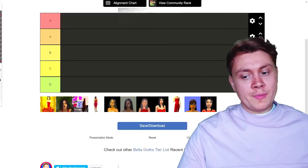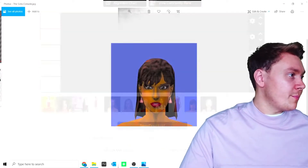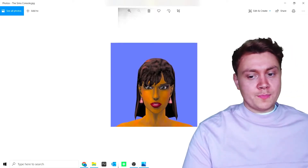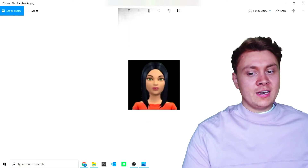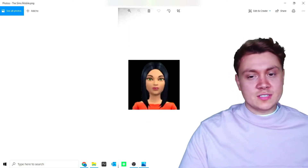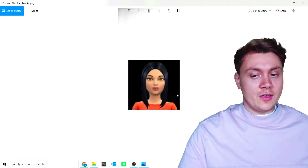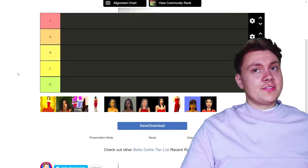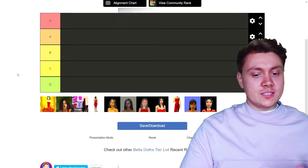We have the Sims console Bella Goth, and then finally we've got a version of Bella Goth who came with Sims Mobile. I've never played Sims Mobile and have no idea who she is in that game. Anyway, this is all the Bella Goths we've got. Like I said there are hundreds more, but these are just the basic ones.